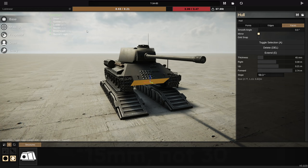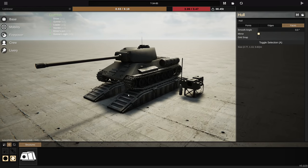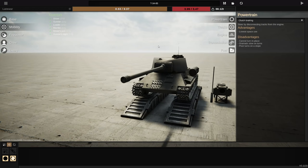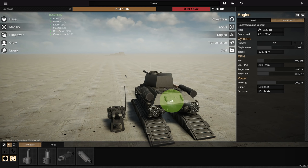Now for the frontal armor, there were 30 millimeter appliqués, so let's just change that. I don't think it'll be crazy effective, but you never know. And now for mobility — for the T-34, they never really upgraded the engine. However, the KV-1 used the same engine but at 600 horsepower instead of 500, so we'll just increase that.